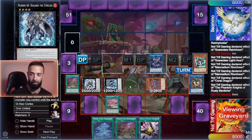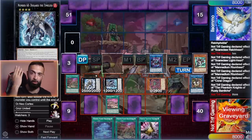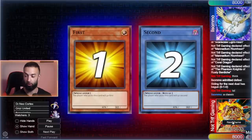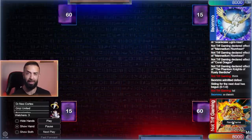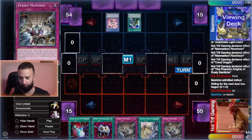The only answer to a card like that is Sphere Mode, and no one's playing that. Everyone's playing Regeki, Thrust, Talents, Imperm — and this deck eats through hand traps for breakfast. There's seriously nothing my opponent could do whatsoever. Luckily he didn't draw Retrun, but guess what — no one's siding that anyway.